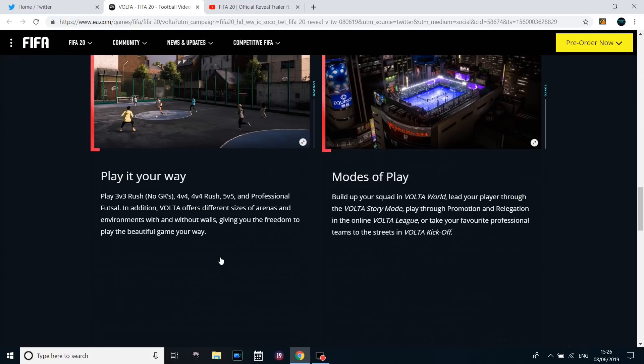It offers different sizes of arenas and environments, with and without walls, so they're obviously going to play on that sort of physics. In terms of modes of play, you can build up your squad in Volta World, and lead your player through the Volta story mode — they've announced a whole new story mode, though we're not sure what that will entail yet. You can also play through promotion and relegation in the online Volta League, which I imagine will be a seasons-like emulated structure.